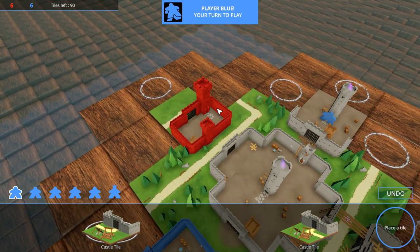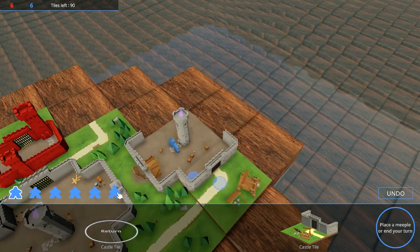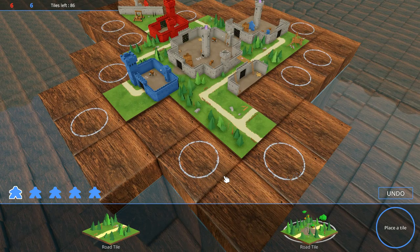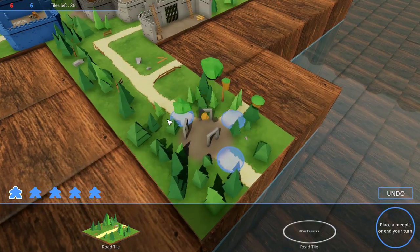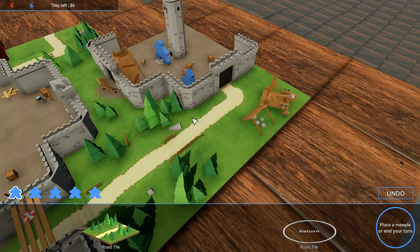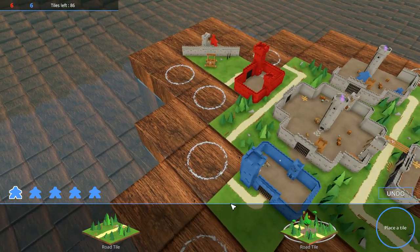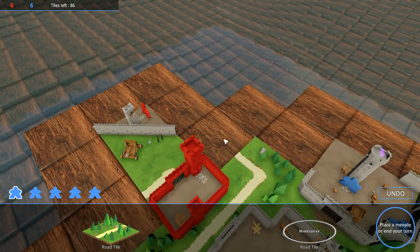The AI put a wall here, put a meeple down, walled it off, and got to take it back. Let's show you what roads are all about. If you completely close off a road — like this indicates an edge, this little center here ends the road — so if I were to completely wall off this road from beginning to end, I'll get a ton of points. I'm trying to find a nice long road that I can wall off and then end the road up here.